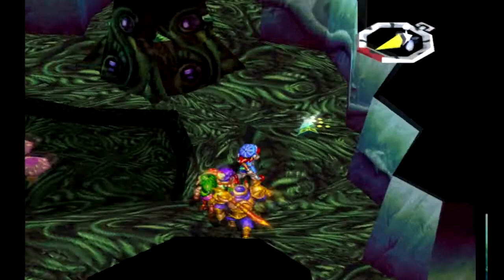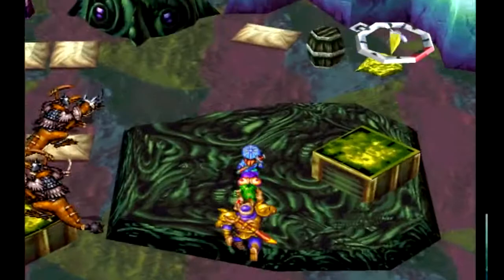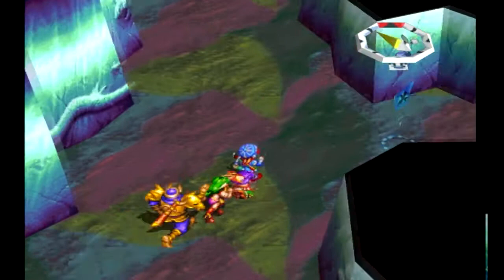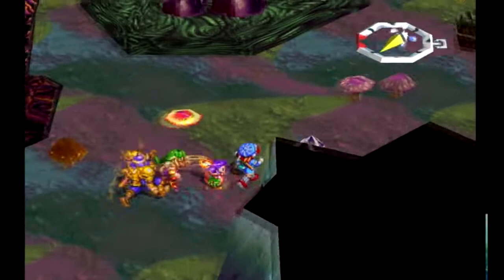Go up the stairs and grab the money. Head back to the save point, then head northeast to a dungeon scope icon. So there's some weird stuff to the east there. Go east onto the green platform and open the chest. Don't step on the red buttons unless you want enemies dropped on your head.